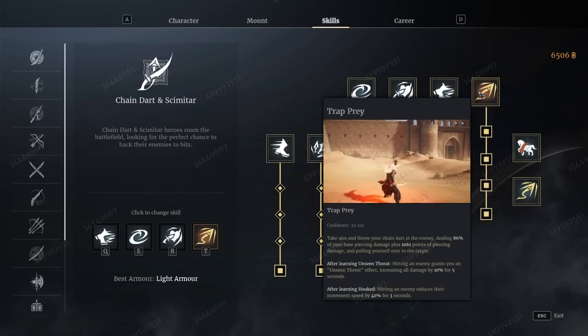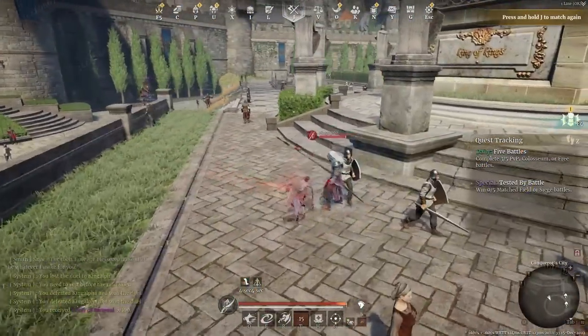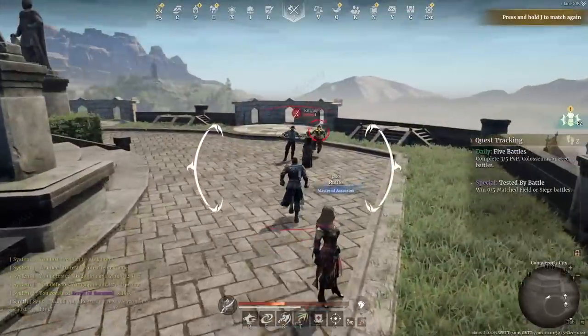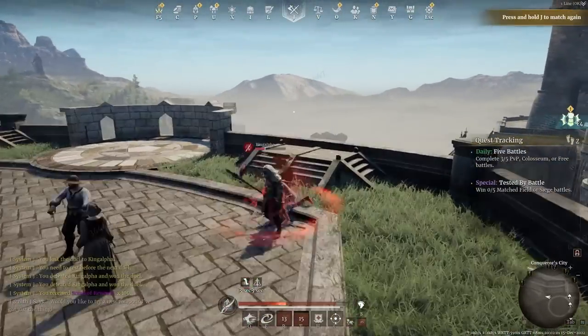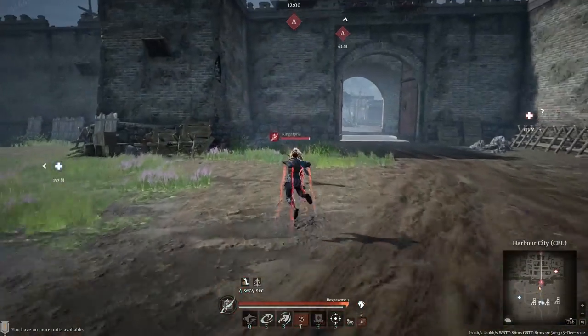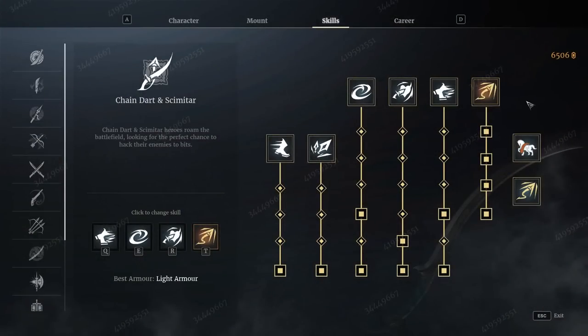It has its ultimate, Trap and Prey. Essentially, this fires the Chain at the target and it has a really fairly easy-to-use targeting screen — it's relatively hard to miss. And then it drags you, not the enemy to you, but it drags you to the enemy hero. And they can't escape this basically. They get locked in a stun situation as you drag yourself over to them.